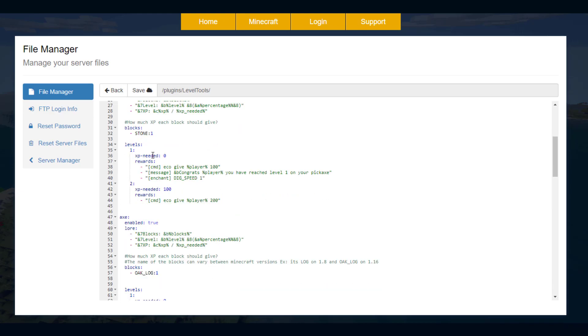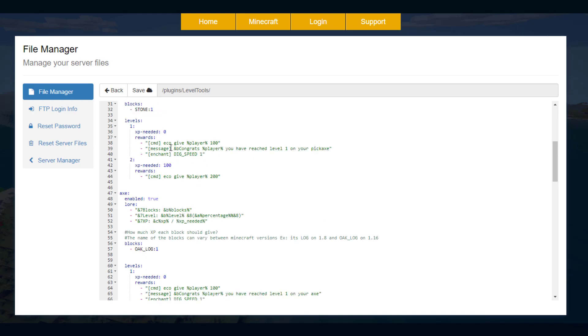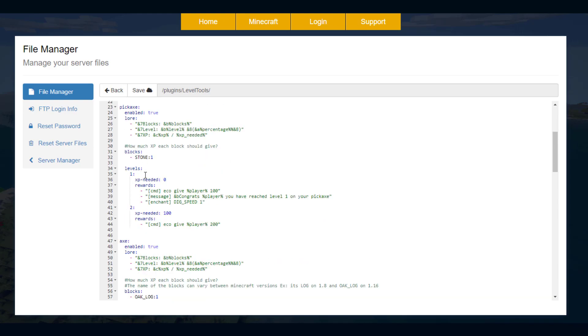Then you have the levels. By default we've got level one and level two. Level one requires zero XP so as soon as you touch a block it's going to give you a hundred dollars, congratulate you, and give you Efficiency 1. The second level gives you two hundred dollars and requires a hundred XP — so a hundred stone to get that level. Obviously you'd want to change that to maybe 10 or 50 levels just to make it a bit harder.